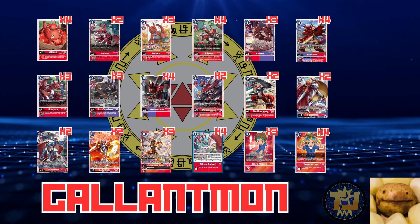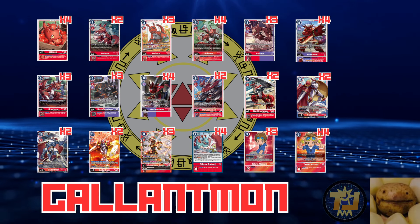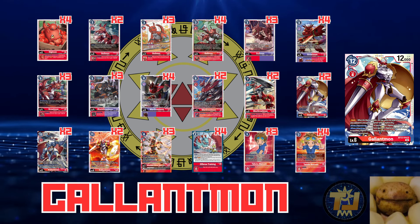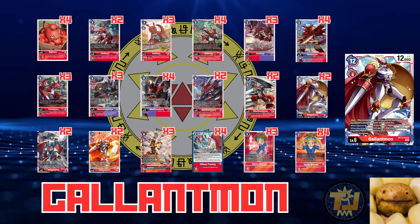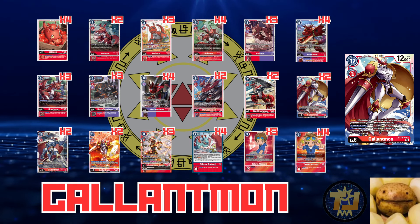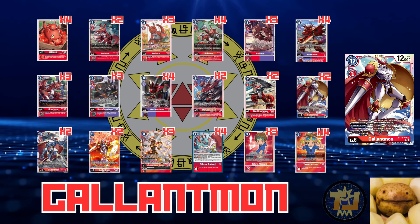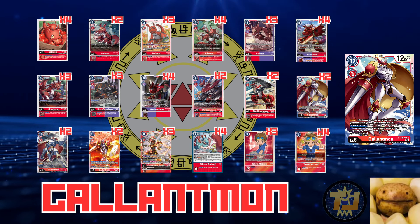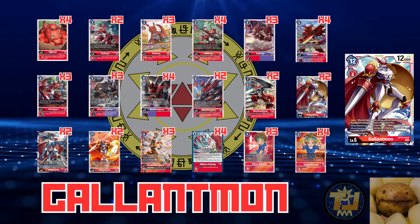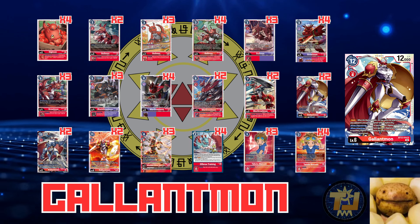Moving on to the Gallantmons: we've got two BT12 Gallantmon — the raid Gallantmon. Raid lets you swing into unsuspended Digimon, which is great. When attacking, if it doesn't pop a 6K DP or less, you can trash the top of your opponent's security stack. If you can warp up to this Gallantmon while they have one security, you're going for game if they don't have any aces. It's good for finishing games and also helpful against pesky Digimon you can't hit with other deletion effects.